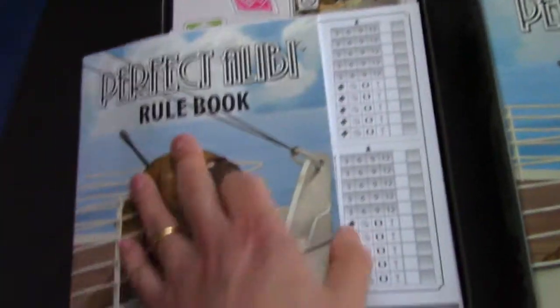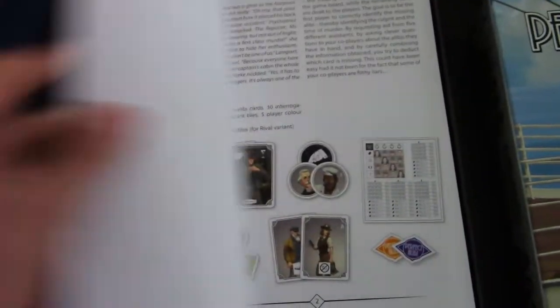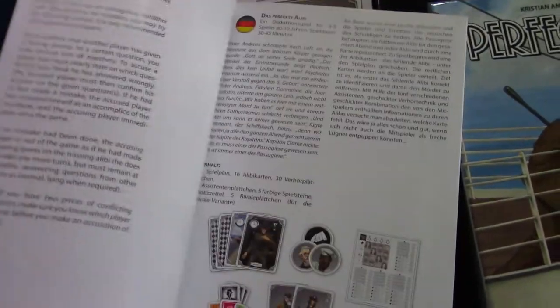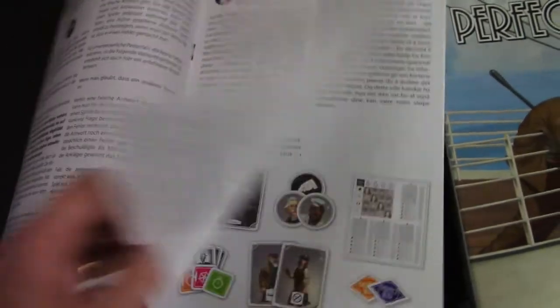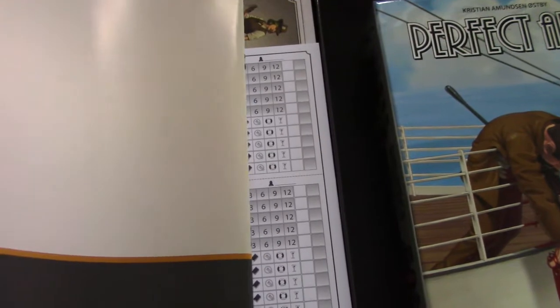Rulebook — let's have a quick flick through. You've got it in English, German, French, and then also Scandinavian — that's Norwegian — but that's your lot.